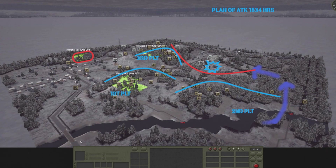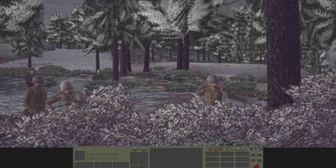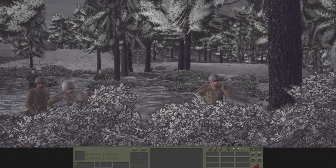Getting back to the operation at hand, I plan on sending 2nd Platoon in a deep attack against Hedgehog's left flank. The point is to tie up his troops and basically get him to stop his attack upon the South Hill. But before we can do that, we have to achieve some sort of firepower superiority.